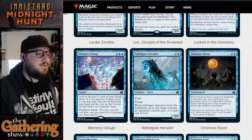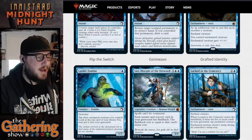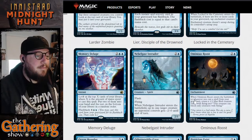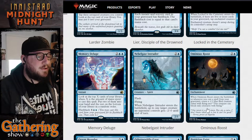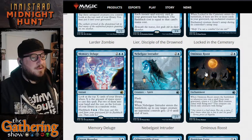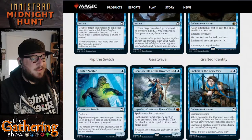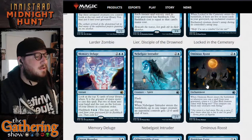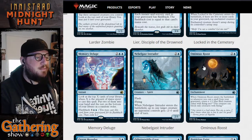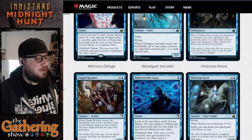The next blue card is Ominous Roost — two and a blue for an enchantment. When Ominous Roost enters the battlefield, or whenever you cast a spell from your graveyard — so these flashback spells — if you have Lear, Disciple of the Drowned, you can cast anything from your graveyard — you create a 1/1 blue bird creature token with flying. This creature can only block other creatures with flying. So in combination, Ominous Roost and Lear, Disciple of the Drowned is going to give you a huge number of 1/1 blue bird creature tokens that can kill your opponent through the air.